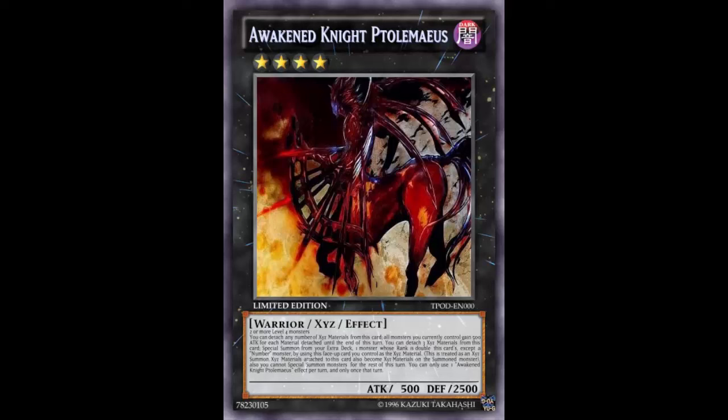Do you guys remember DDD Duo Dawn King Kali Yuga? You can make him too. During either player's turn, you can detach one Xyz material to destroy all spells and traps on the field — essentially a Heavy Storm effect, and Heavy Storm is banned. He's a 3500 beater. So you could pseudo-rank up through Awakened Knight's effect into Yuga and heavy storm the entire field.